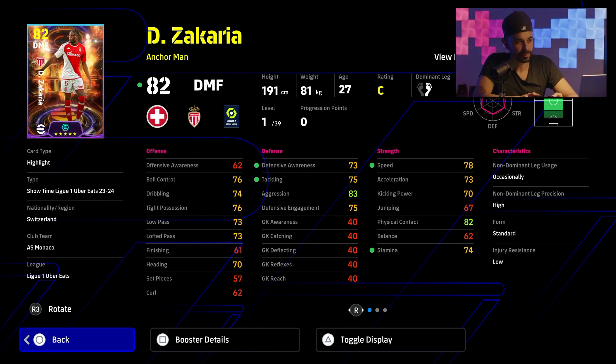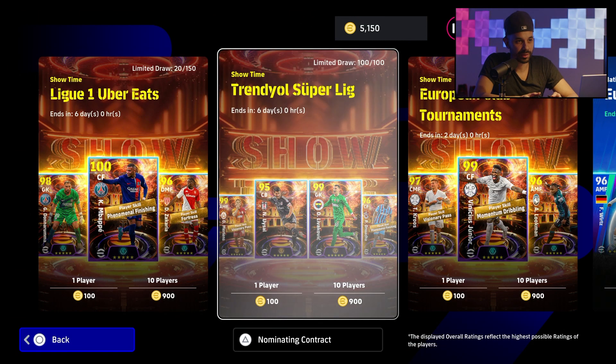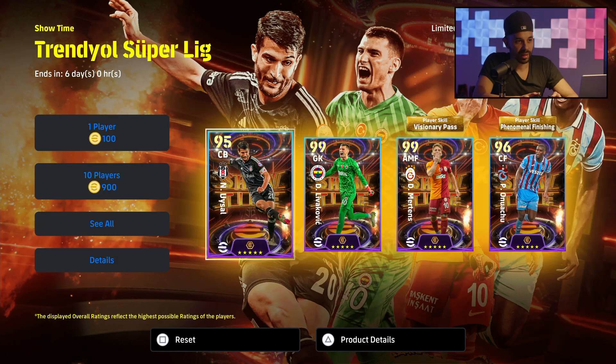Zakaria is very fast — that's the key thing. This card is going to be very good in the midfield as a defensive midfielder and definitely a game-changing card because of his speed. Usually the players that are really tall like Vieira are among the best cards in the game, and Zakaria is going to come pretty close to that. Because of his speed despite being that tall, he's going to be very dangerous in defense — really everywhere in the midfield — and he'll push everybody off the ball with his physical ability. A pretty good pack overall for the Ligue 1 Showtime pack.